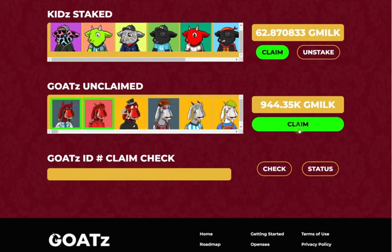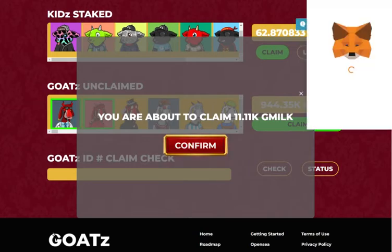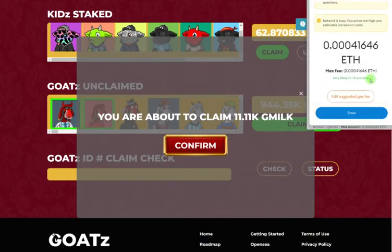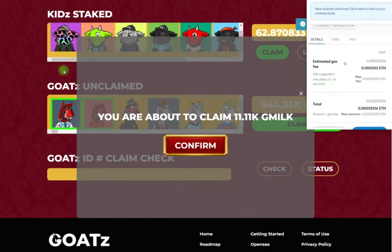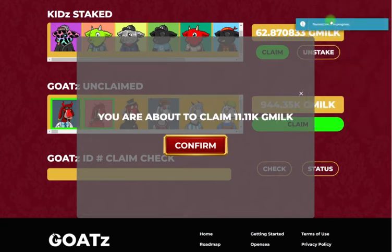So let's practice claiming a little bit of G-Milk. Let's take two GOATS — it should be about 11,000. We're going to confirm that and approve the transaction. You'll see these two GOATS here will not appear once the transaction is confirmed. So once we claim that G-Milk, you will not see these GOATS appear in the module anymore.